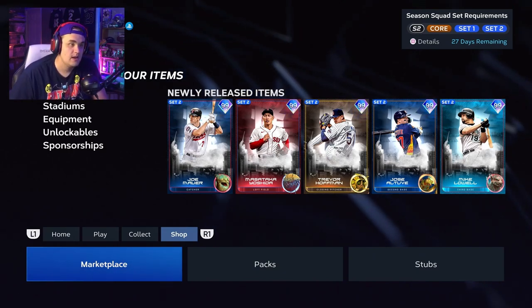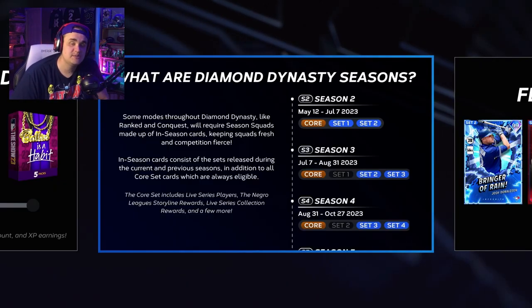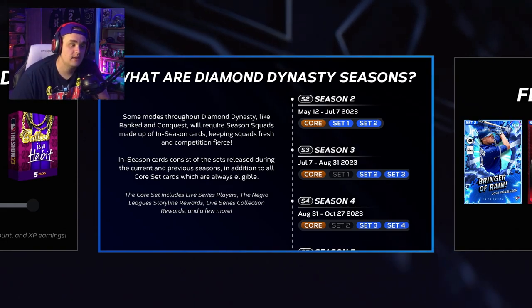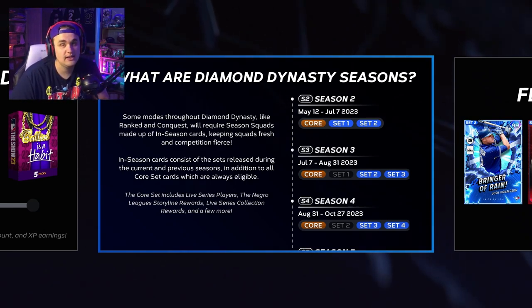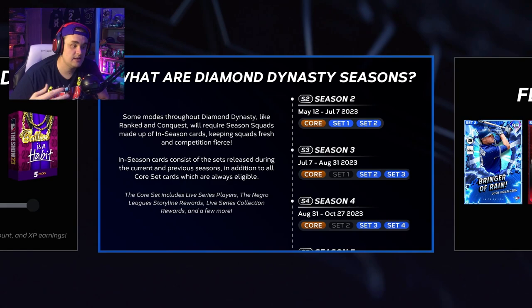Right now we're not restricted at all — we can use any card in our inventory because it's only Season Two and there are 27 days left. When Season Three comes out in 27 days, Set One cards are going to go away for certain game modes, primarily ranked. Unless you put them in the wild card slot, those Set One cards won't be usable in ranked. What will be usable is core cards all year, plus Set Two and Set Three cards when Season Three releases.